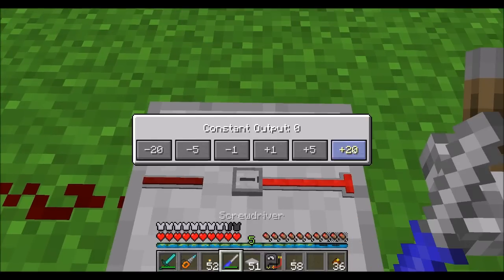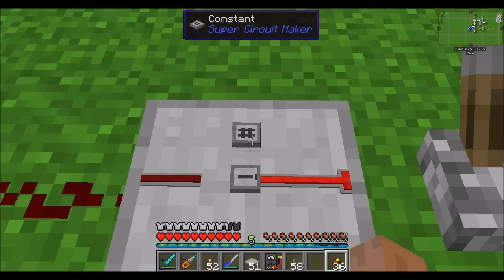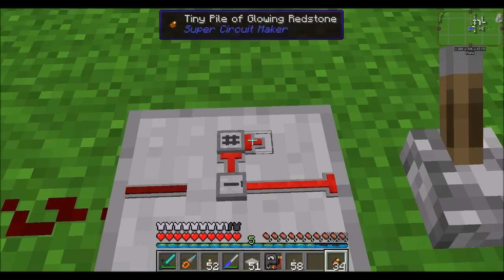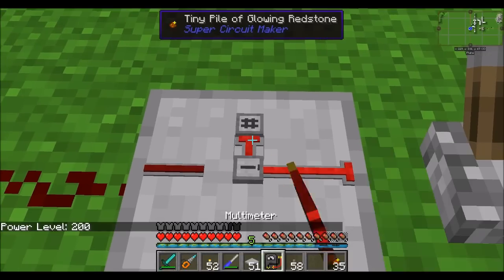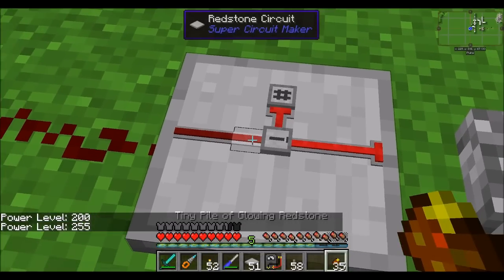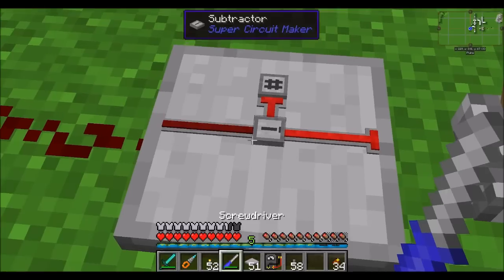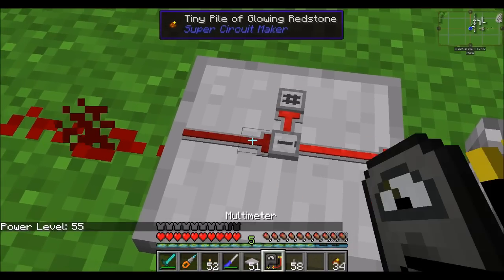With the constant, you can specify exactly the signal strength to output — in this case it will be 200. You'll also notice that the constant is always automatically outputting, because feeding a redstone signal into a constant doesn't really make sense. So if we take a look at our multimeter here, we should see power level 200 and power level 255. It is outputting a signal strength of 55.